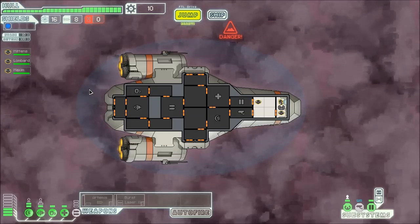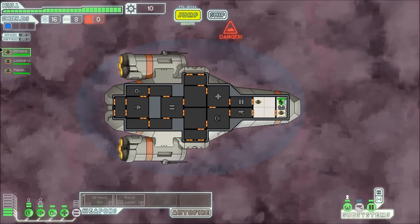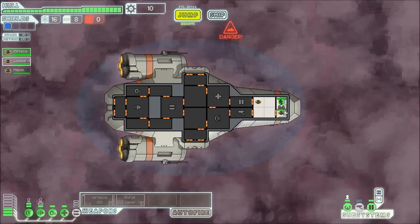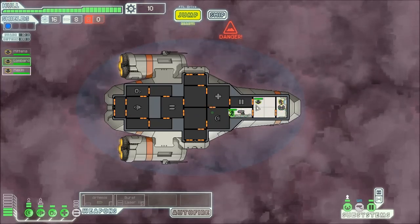This is our ship here, the Kestrel. And its captain, Captain Mittens, he's going to be piloting. This guy, Lombard, he's going to be working on the shields.